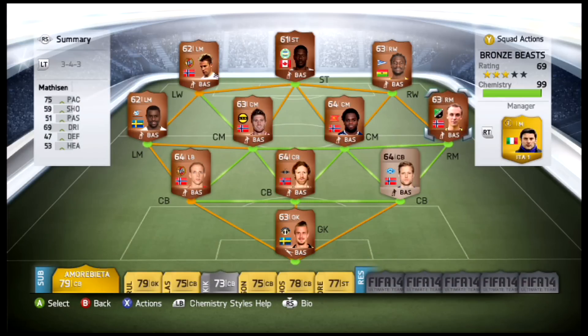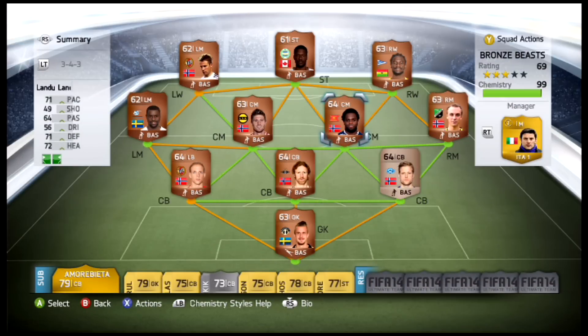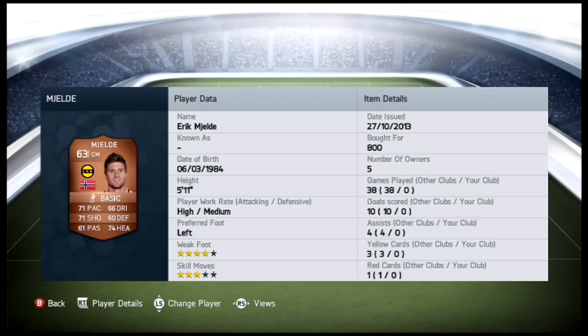The center mid is fantastic on this team. We start with Landu Landu - Christian Landu Landu - got him for 700 coins so he was a bit pricey, but 71 pace, 71 defending, 72 heading, 64 passing. He's one of the best bronze center mids in this game, and I paired him with arguably the best bronze center mid in the game - Eric Mjelde.